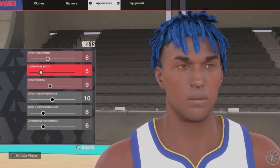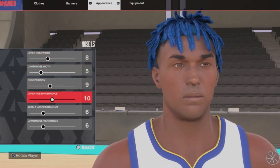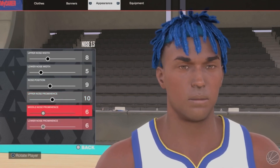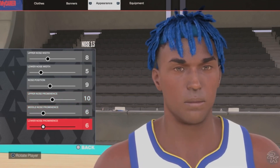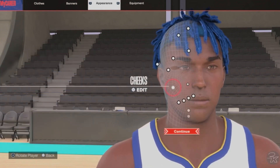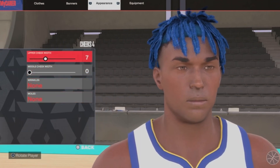Upper nose width 8, lower nose width 5, nose position 9, upper nose prominence 10, middle nose prominence 6, lower nose prominence 6. Next up we got cheeks 4, upper cheek width 7, middle cheek width 0, wrinkles none, moles none.